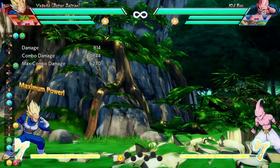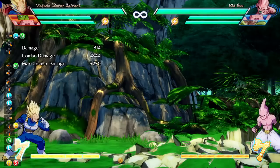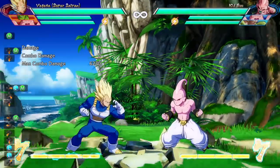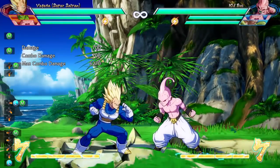All right, there's a combo right there. It's gonna be the description for those that need a tutorial. Here we go. Crouching medium attack into standing medium attack. Remember, if I'm going too fast, you can always pause the video or rewind.